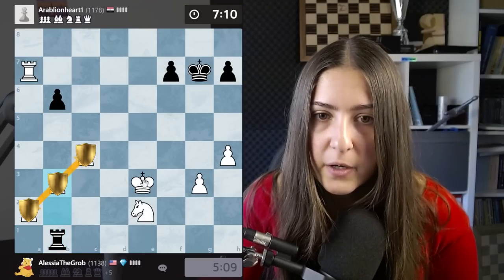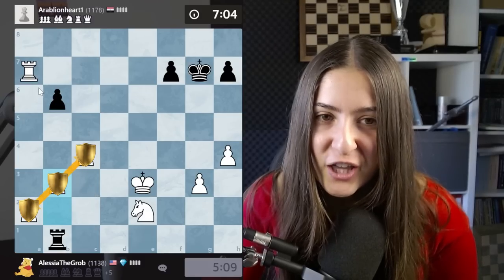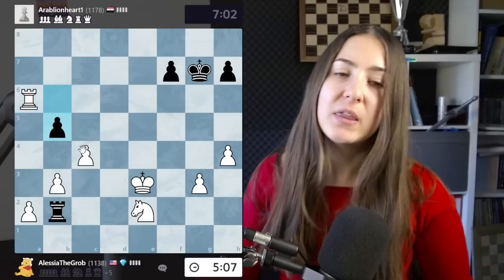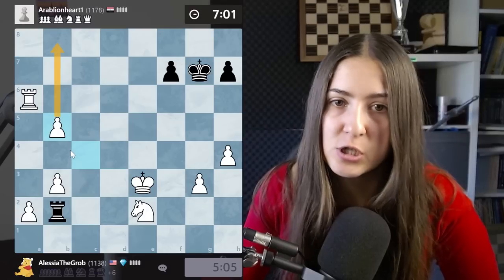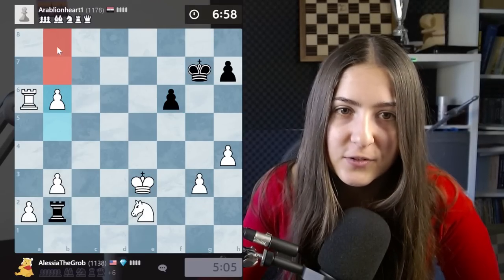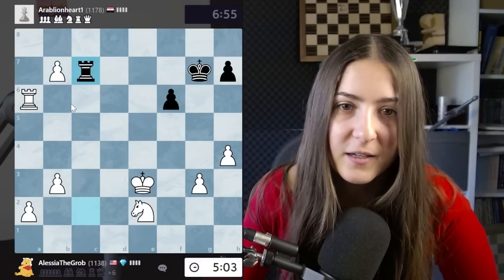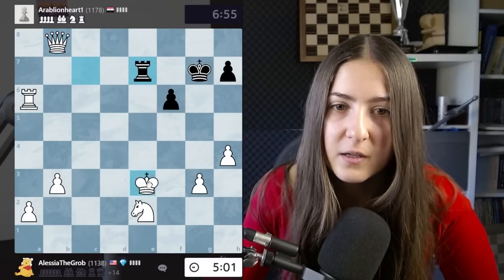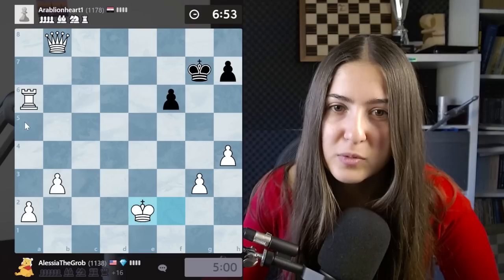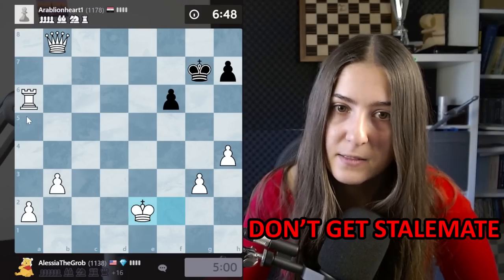I'll push this pawn - this is the pawn I want to promote. I'll push this one too. Now they are protecting each other like good friends. My next move will be rook here - I want to take this pawn. I can simply take now. This pawn is just rolling out a red carpet in front of itself. Not many moves remaining and we are promoting!